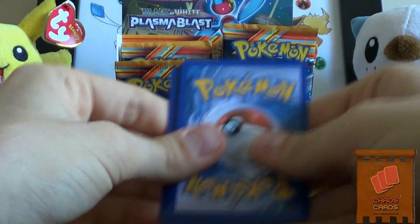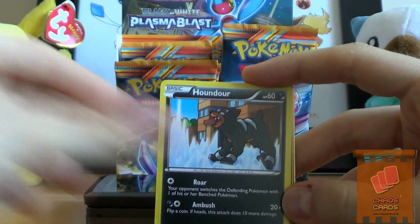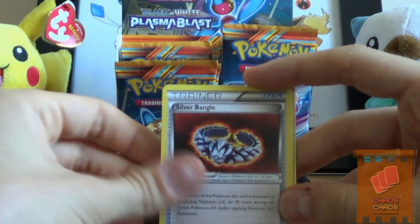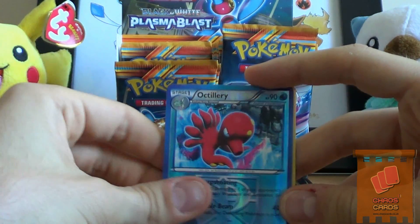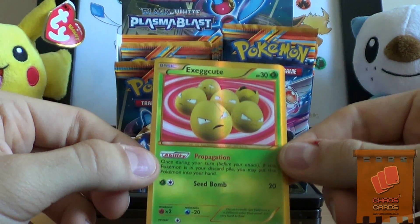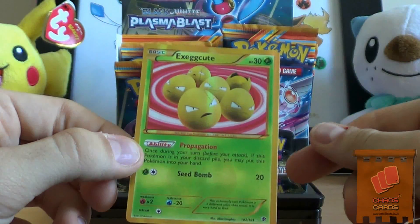Jynx pack. We have a Drifloon, Houndour, Ducklett, Snorunt, Remoraid, Octillery, Silver Bangle which I've heard is really good, Root Fossil, Octillery. Oh sweet - a Secret Rare! Wow, Secret Rare Excadrill. That is awesome. That's one of the ones I really wanted and I actually forgot about it. And I forgot to get my sleeves out, which is really annoying.